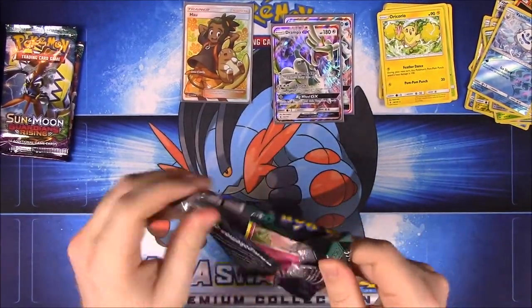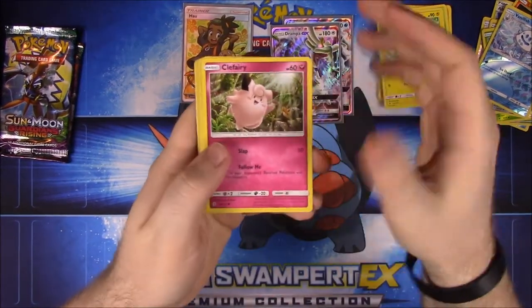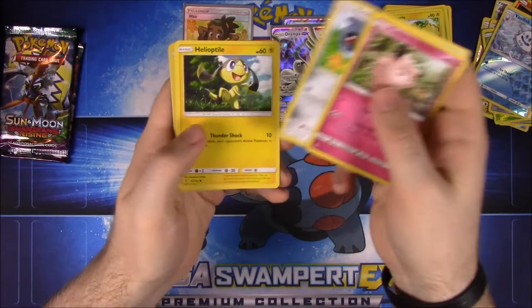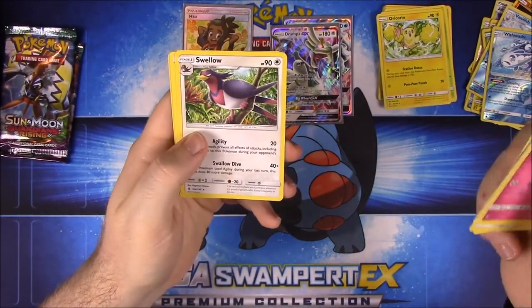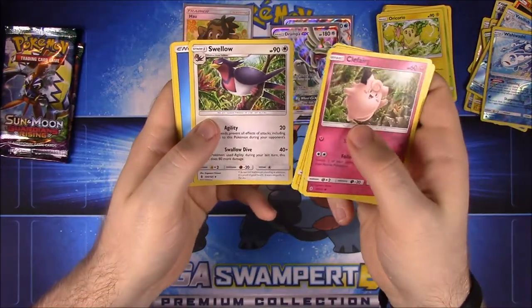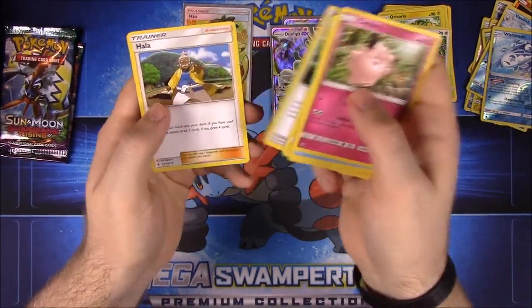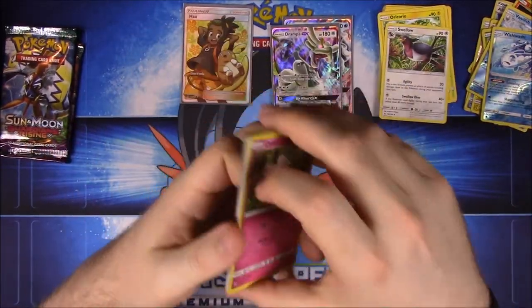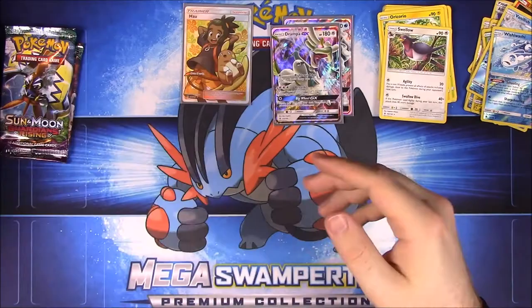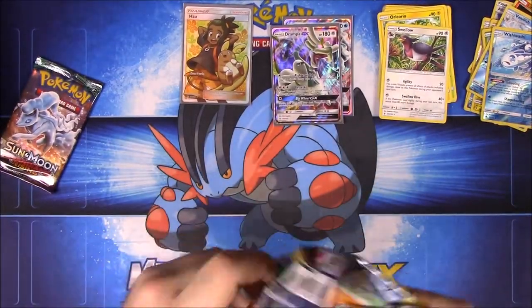Almost halfway through — looks like two more packs until we hit halfway. We have Clefairy, Tentacool, Beldum, Helioptile, Phantump, Wishiwashi as a Reverse Holo — not a rare. Then Swellow as our rare, Water Energy, Aether Paradise, Hala, and Marowak. Almost done with this stack, then moving on to the second half.